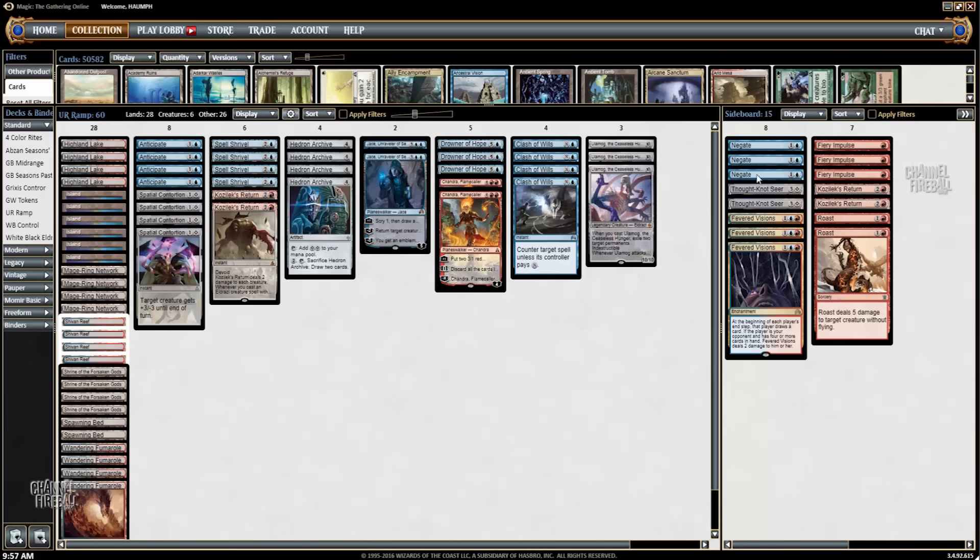Moving into the sideboard: we have three Negates for control matchups along with Thought-Knot Seer and Fevered Visions — matchups where Spatial Contortion and Kozilek's Return aren't good. There are six easy cards to cut for those, with the last two slots maybe being Clash of Wills or even a land. Then we have cards against aggressive decks: Fiery Impulse, Roast, and Kozilek's Return. Cards for control, cards for aggro — that's pretty much it. We're going to join a Standard league and play some matches to see how it goes.